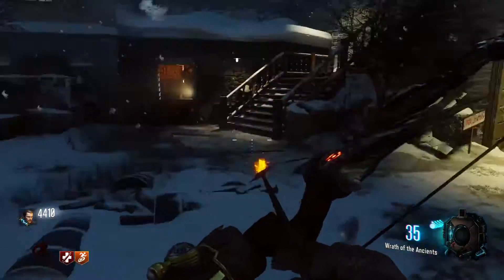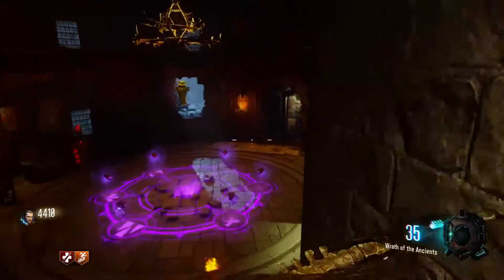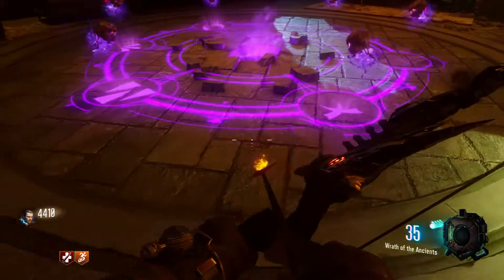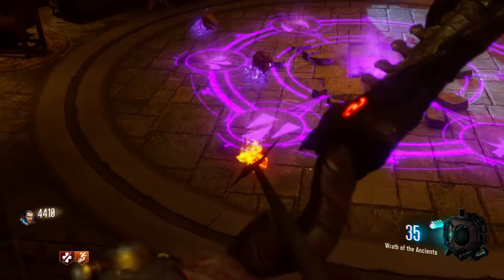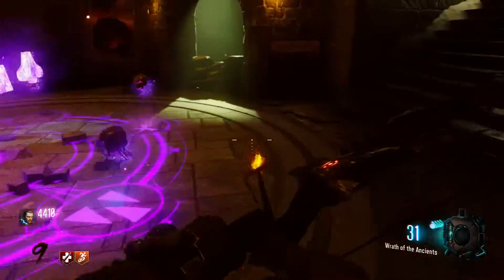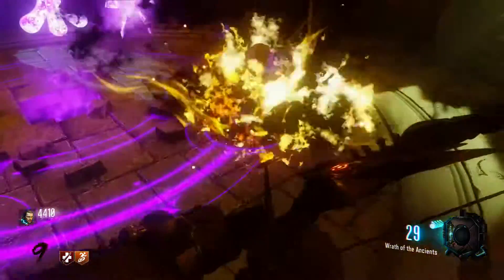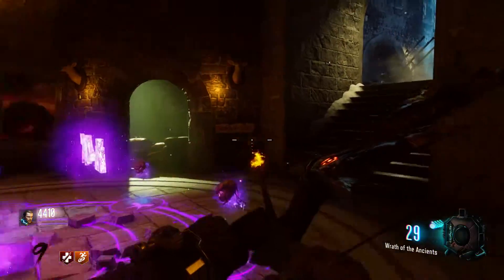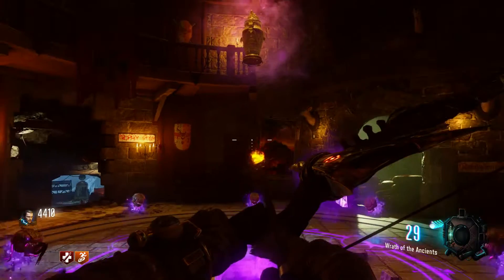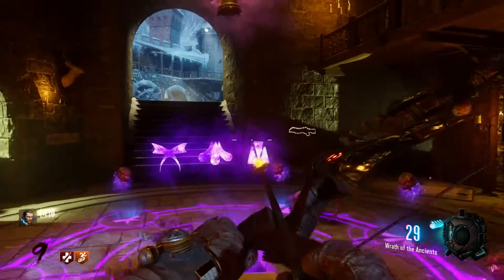So once you've collected all six symbols, or just the three that you need, whip out your Wrath of the Ancients, go in this room, and he's going to ask what his name is. I ended up dying and this is a new game — the things I got were horn, stag, and crown. The first one I shot was the horn symbol, the second was stag, and the last one was crown. And he's going to say, 'That is my name.'